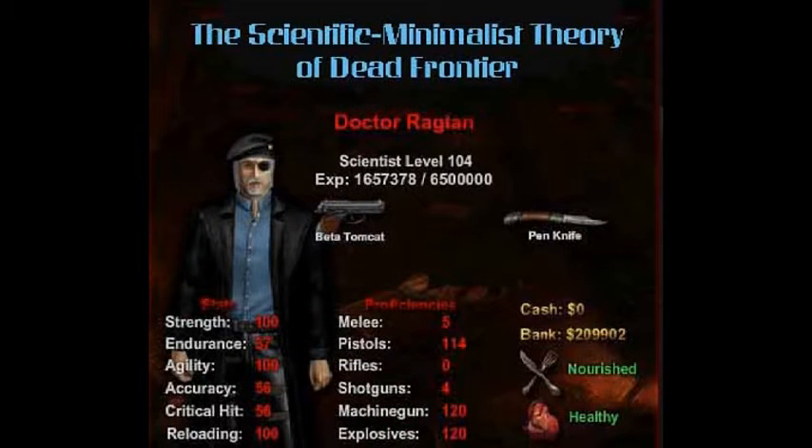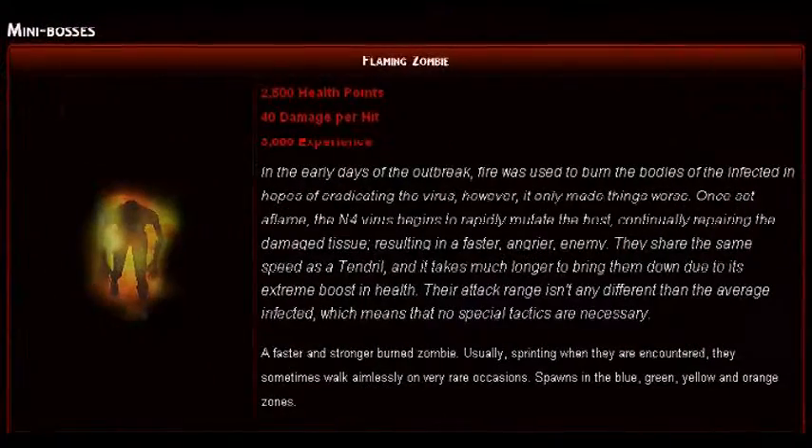Hello, I am Dr. Ragland of Zombie Hunter University. Today we are taking a look at the scientific minimalist approach to killing flaming zombies. The flaming zombie is a boss zombie, the first boss that freshman students are likely to encounter.